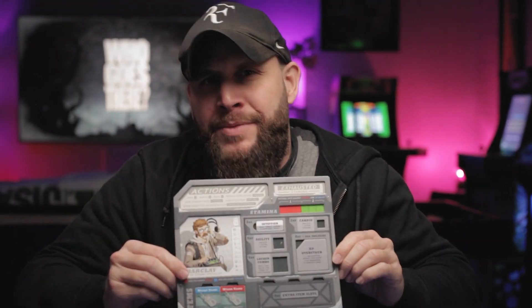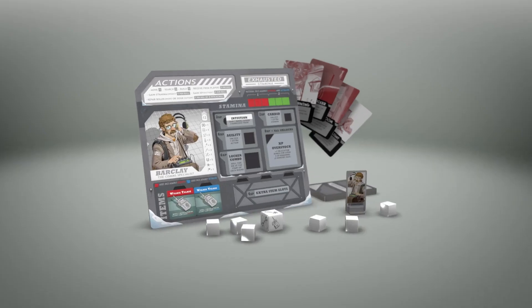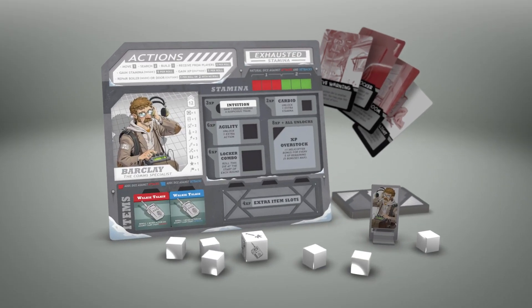Say hello to Barkley, the camp's comms specialist and the lowest ranking member of the team. Now don't let his low rank fool you — he's far from useless. From his inventory to his locker die, Barkley is built for roll manipulation.